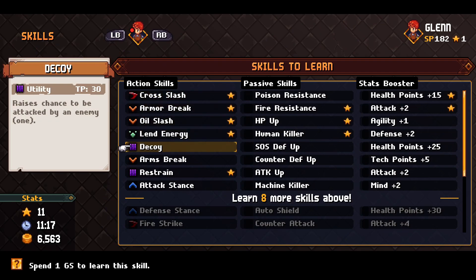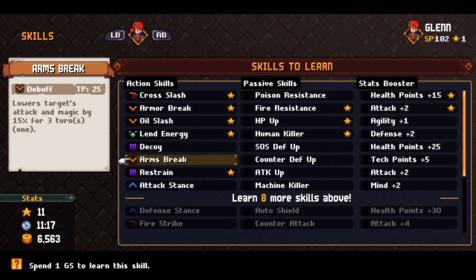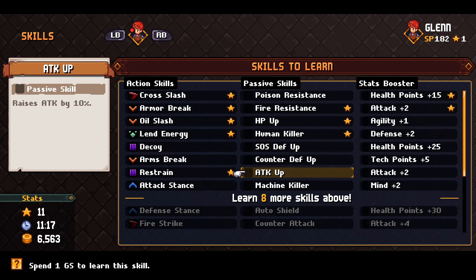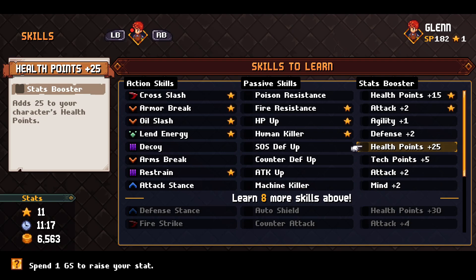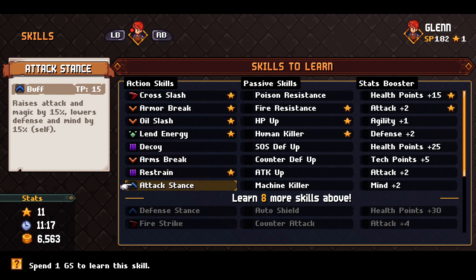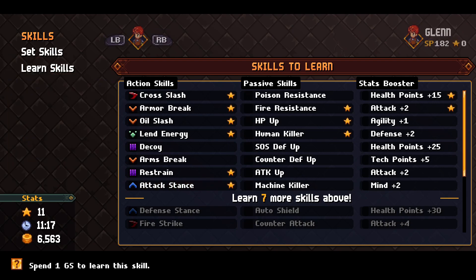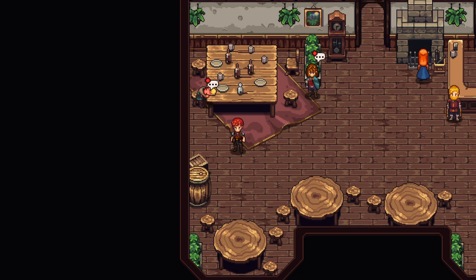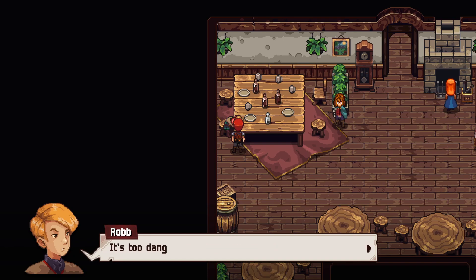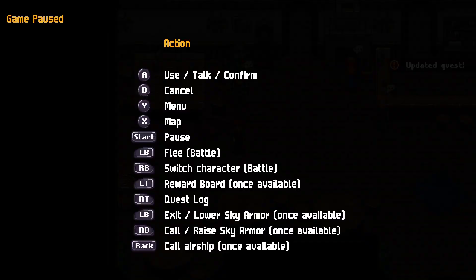Looking at Glenn's skill options: Decoy / Arms Break lowers targets' attack and magic — good against strong enemies. Counter, Defense Up, Attack Up, Machine Killer, and Health Points plus 25 are also available. Arms Break seems like a great debuff, but let's grab the Attack Stance. Overdrive management has been the bane of my existence, so let's keep options as varied as possible. Inside the inn, a NPC is having a strange dream about a princess.